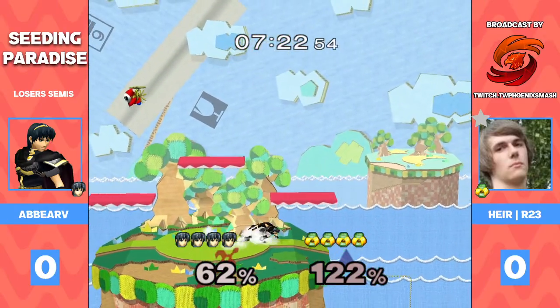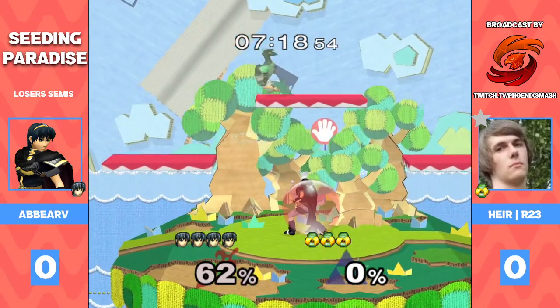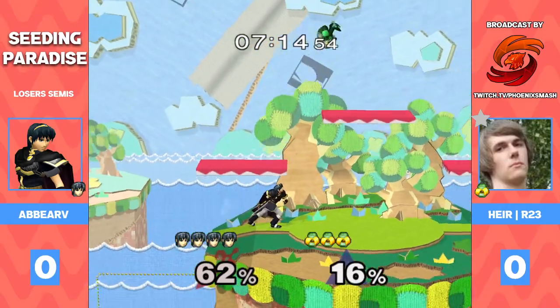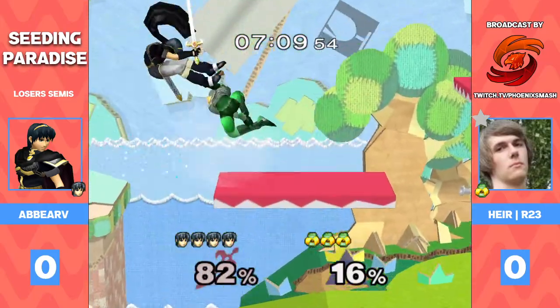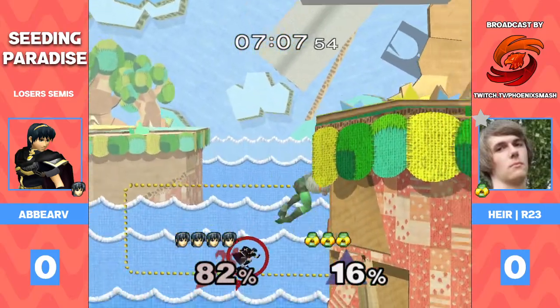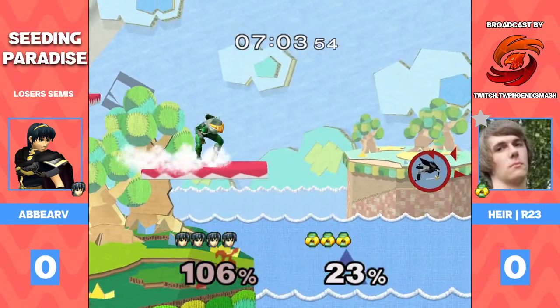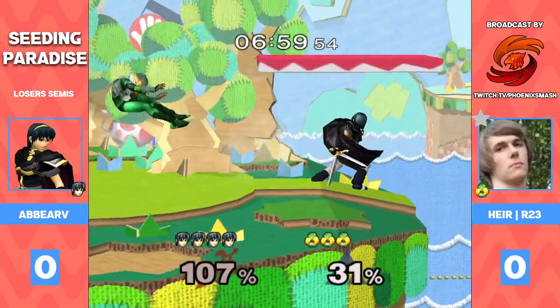Wow, great spacing from Abar, and now he's gonna take the first stock — well, not too bad though. It's 60 on Yoshi's, could just end very quickly. I've been loving how Abar combos Sheik — it can usually be pretty tough for Marth, but he's been very creative with how he manages to convert it into edge guards and eventually getting those tippers.